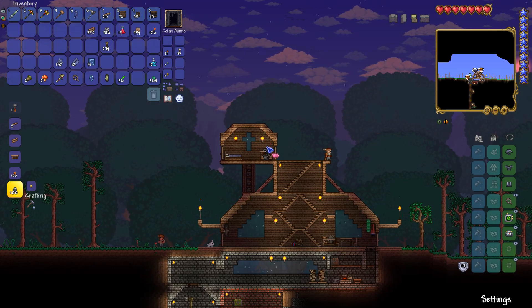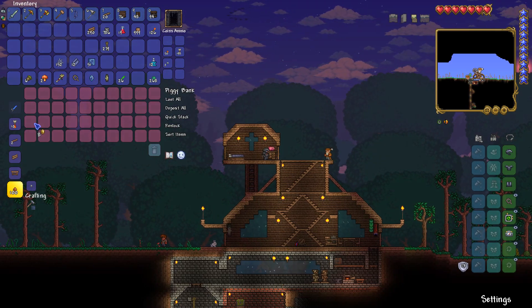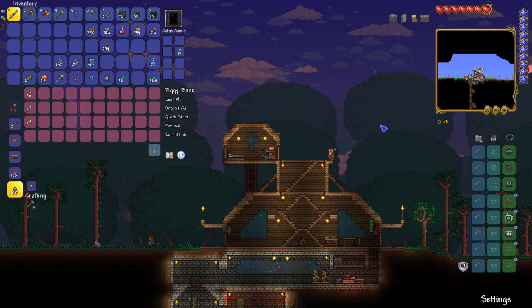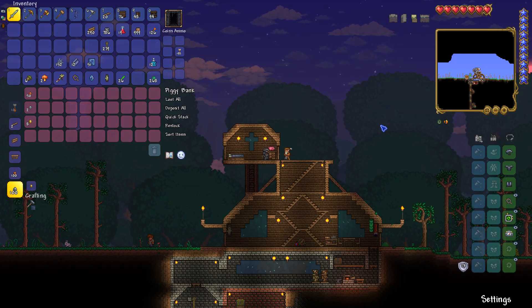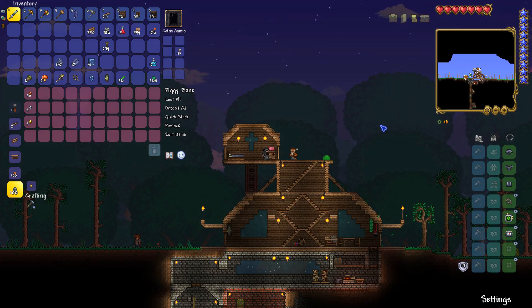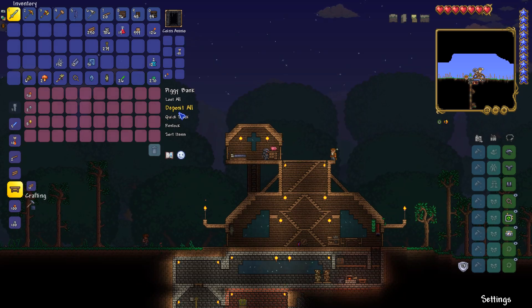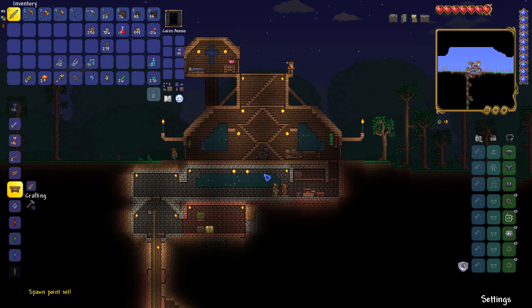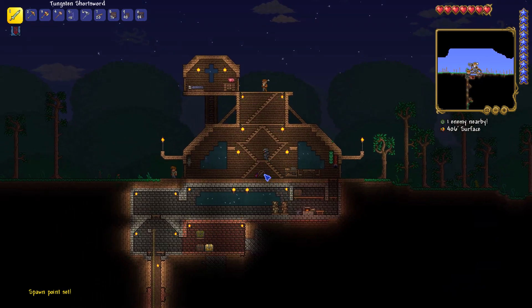Now finally if we put the piggy bank down here, I can store this money. The piggy bank is more of a multiplayer thing — it's similar to an ender chest from Minecraft, where stuff I put into it only I can see on the server, and if others put stuff in only they can see it. It's like your own personal chest that everybody can use. I think if you put another piggy bank down somewhere else you can also access the stuff from that one. I just use it to store money. I can quick stack and it automatically puts the money in order, which is nice. So let's go ahead and set my new spawn point. I'm gonna go ahead and stop here and continue after I'm done eating. Great progress made so far — house is coming underway. See you next time.